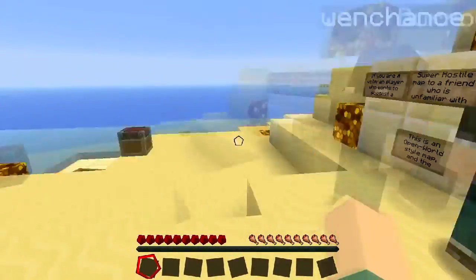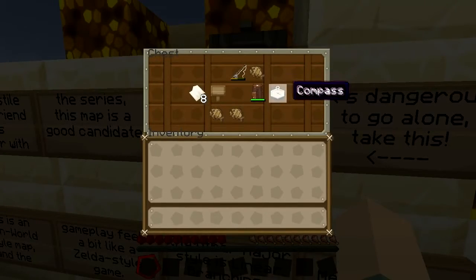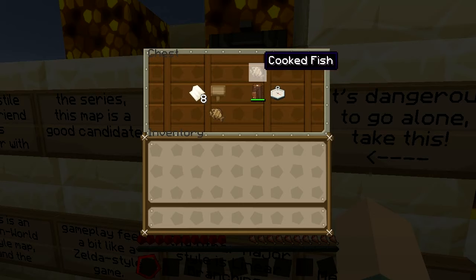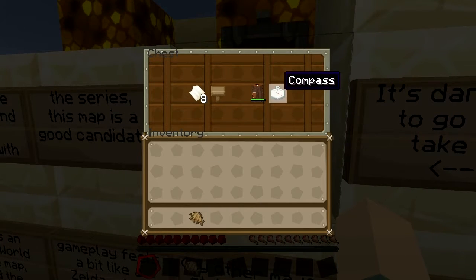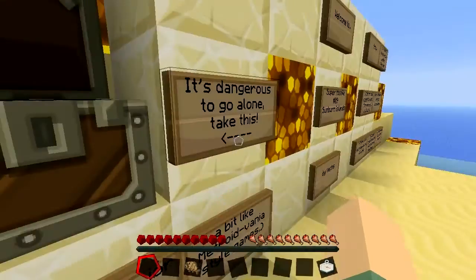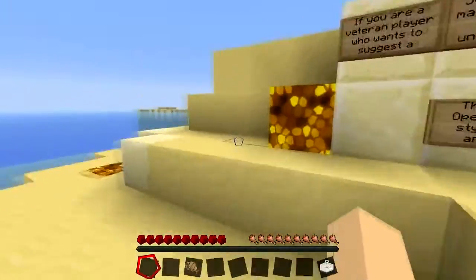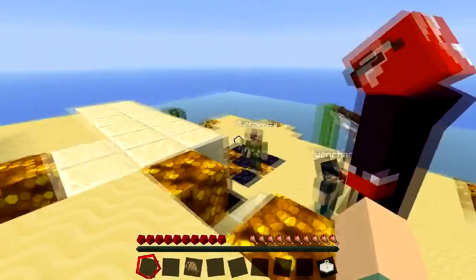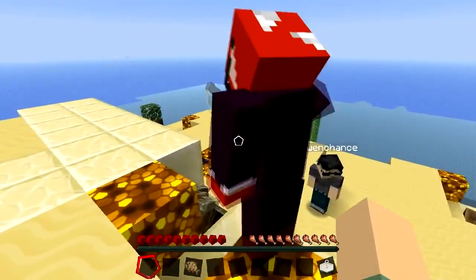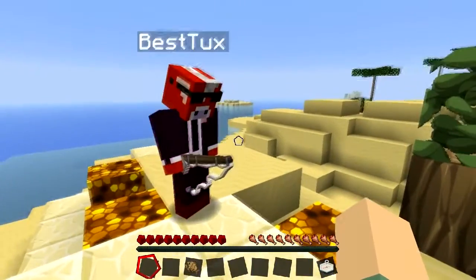We open the starting chest: there's a sword, fish, and some torches. We debate who gets the sword - BirdIsAHey takes it plus a fishing rod. Someone takes the compass - it's got 36 hits on it. There are leather pants too; BirdIsAHey tries to claim those as well. There's also a sign - someone checks if it's enchanted but it's not; enchantments started with Spellbound Caves.